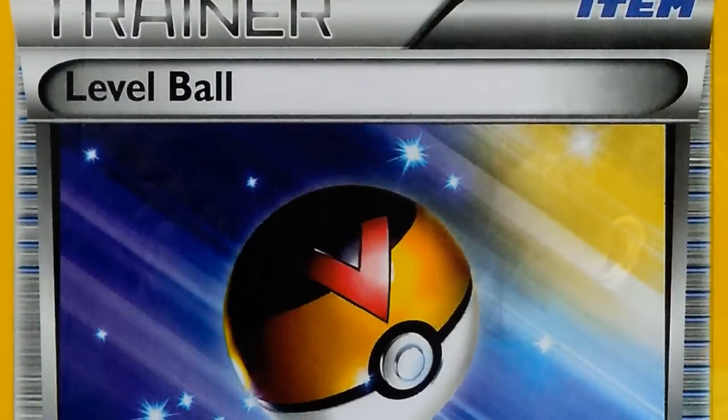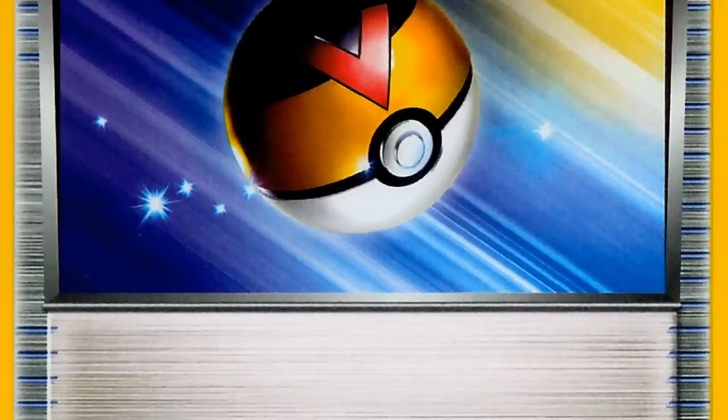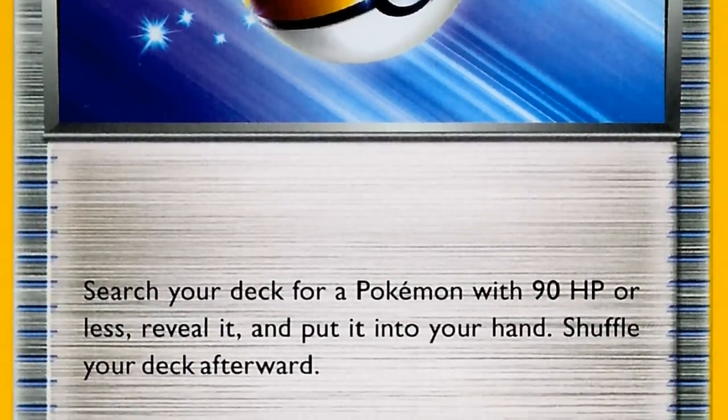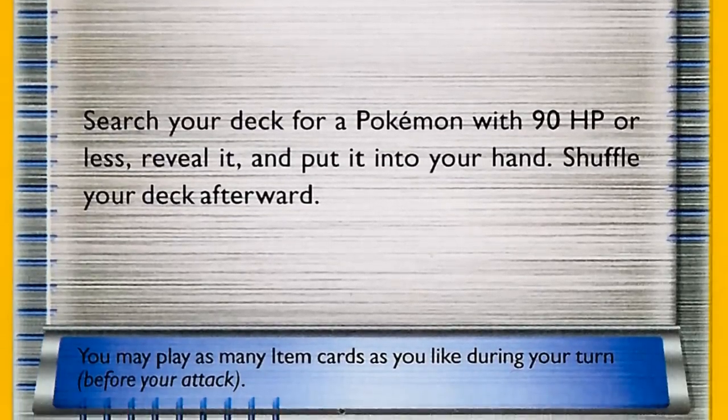Some of the supporting cards — you've got some of the usuals, the collectors. What are some of the other trainers and supporters? I played level ball instead of Pokémon Communication because I play mostly basics and I can get them out with my collectors — I played four collectors. Level ball gets out the Tynamos and anything else in the deck except the Zekrom, the Zekrom EX, and my Zapdos tech.